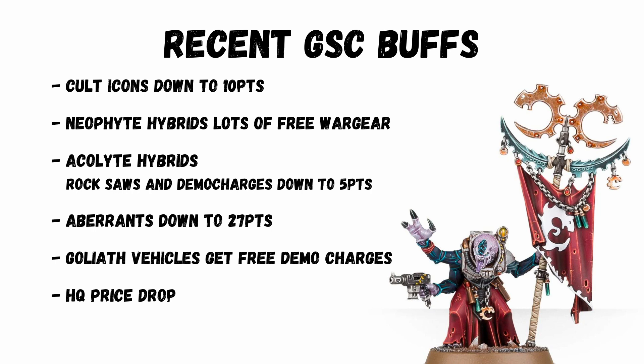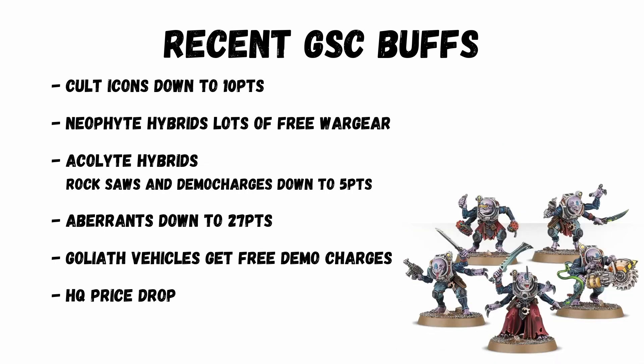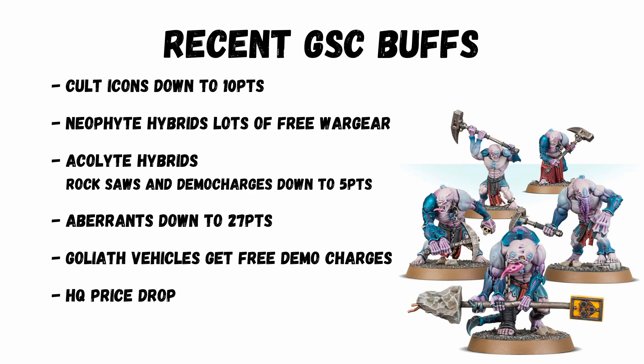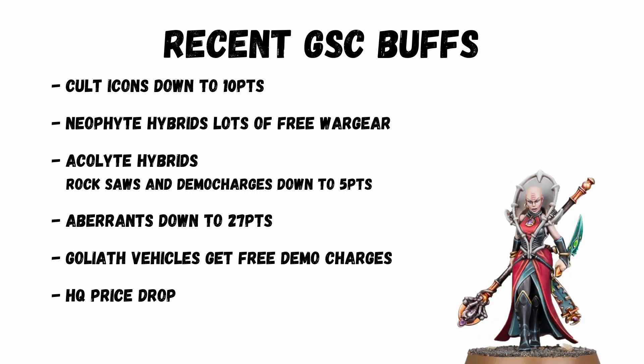The reason for discussing this now is that in the latest updates, GSC have seen some really good buffs and potentials. Notably, Cult Icons are down 10 points per squad, making them pretty much an auto-take now, especially in this setup. Neophyte Hybrids get loads of free wargear. Acolyte Hybrids, Rocksaws, and Demo Charges are down to 5 points. Aberrance down to 27 points. Goliath Vehicles get free Demo Charges, and a load of HQs dropped in price.